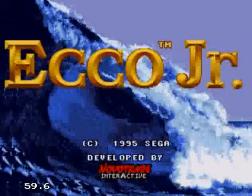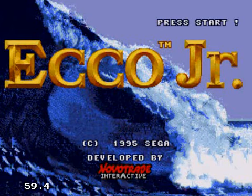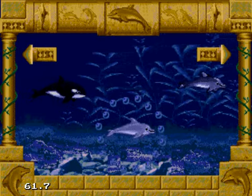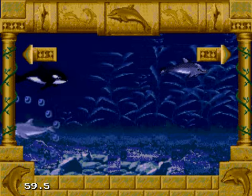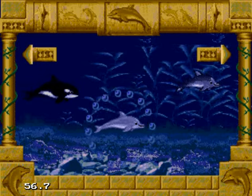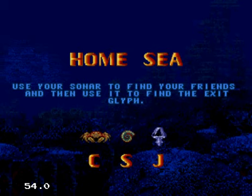Echo Jr. Let me turn this down a little bit. There we go. This is a game I played as a kid, and I for the life of me couldn't remember what it was until a while back. Left, I believe, is a password screen. Yep. And if you go to the right, you actually start the game from scratch. Use your sonar to find your friends and then use it to find the exit glyph.